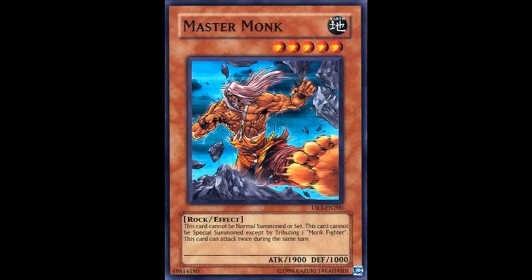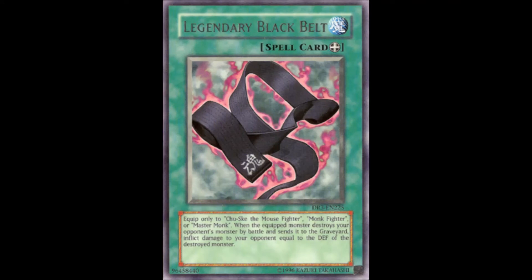Let's move on to their back row, which consists of 2 spells and 2 traps. First we have the equip spell Legendary Black Belt. Equip only to Chusuke the Mousefighter, Monk Fighter, or Master Monk. When the equipped monster destroys your opponent's monster in battle and sends it to the graveyard, you inflict damage equal to the defense of the destroyed monster. It's essentially a reverse Neos Wiseman without the life point gaining effect, and it doesn't even provide an attack boost.